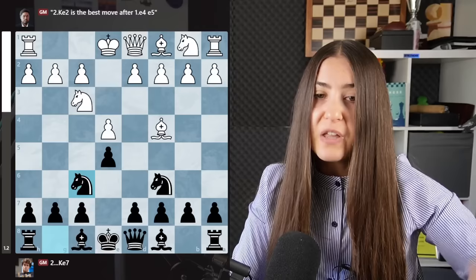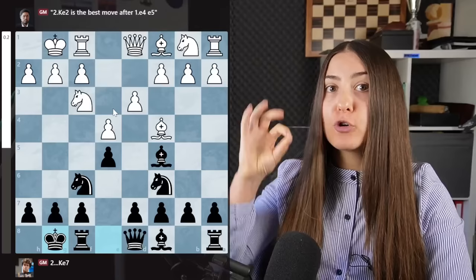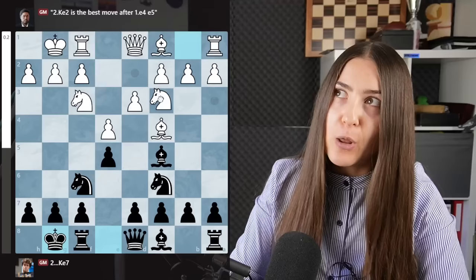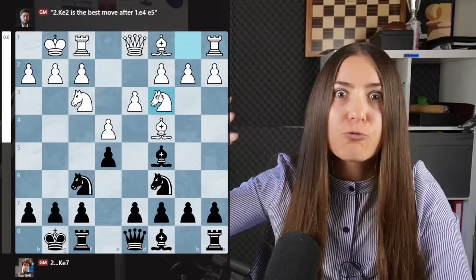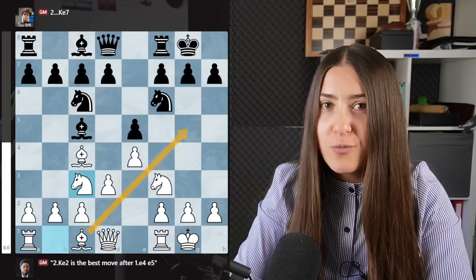After d3, you just develop your bishop, they castle, and you castle. They have two options. Either they go for the Giuoco Piano — where you just develop all your pieces very slowly without going for crazy aggression in the center — with knight c3. Here I just recommend you know one move: h6. You really want to avoid the bishop getting to g5.